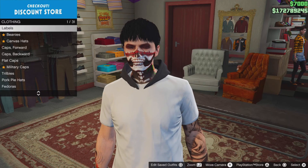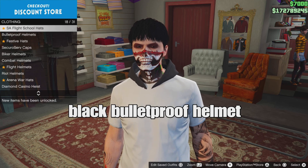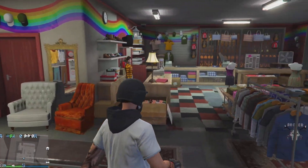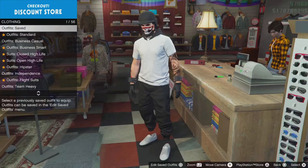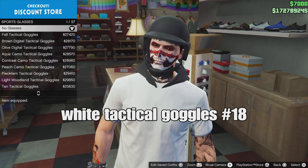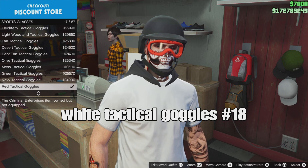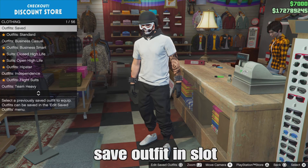Go down to the black blooper helmets and select the black blooper helmet — it should be the last one. From there, go to glasses, which should be at the front counter of the coin store or somewhere around there. Go down to sport glasses and select the white tactical goggles — it should be number 18. From there, save your outfit in any slot that is open for you.